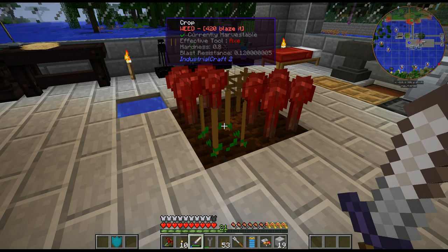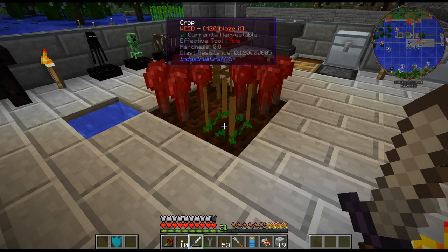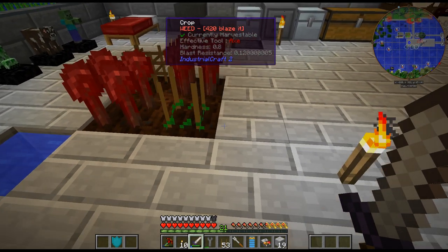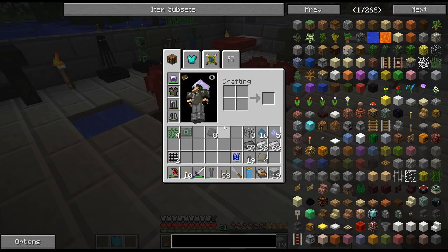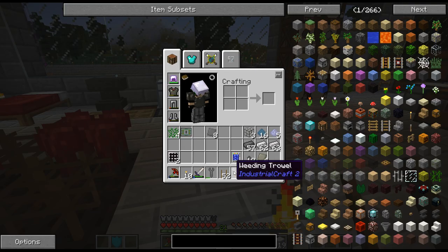Hello, my name is CarX82 and welcome back to my Gregg Tech New Horizon series. As we can see, I'm still trying to get the Galvania leaf and we currently have a weed growing — that's kind of what it looks like. Thankfully, the tooltip says it for me so I don't have to worry about scanning it. The weeding trial will get rid of that — just right-click it and you will get the weeds.